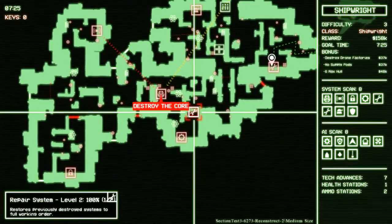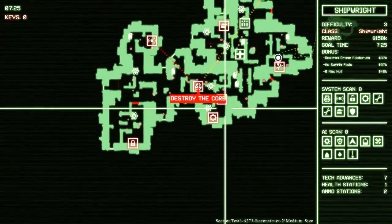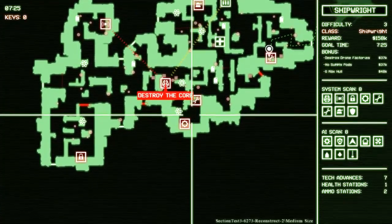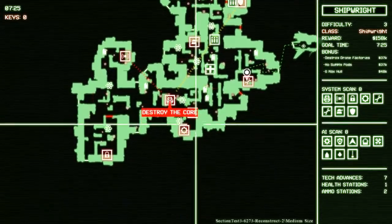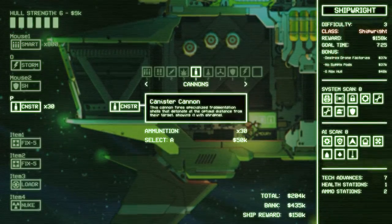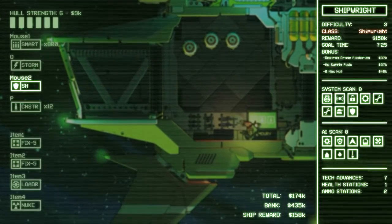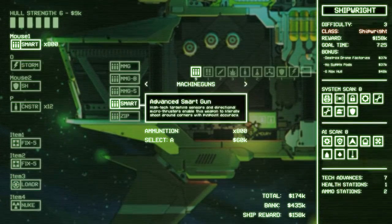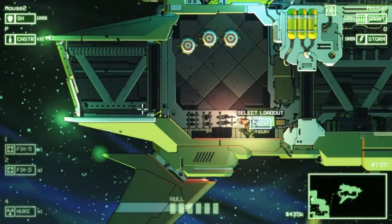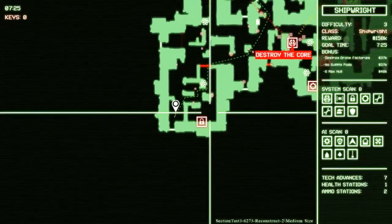It'll buy us time for these double repair systems to be blown up before they restore too many things to functioning. The door lock may end up coming back online, but that's how it goes. The drone factory and the repair system — we can just nuke this room right here, I think, and take them both out. We'll definitely make sure we get this repair system. As for my loadout, let's kick the canister shot down a bit, and the smart rounds — I don't think I came close to using all that ammo. Plus we've got the storm hammer.